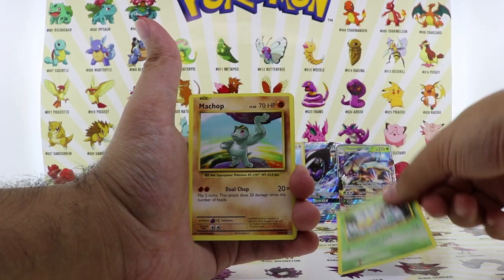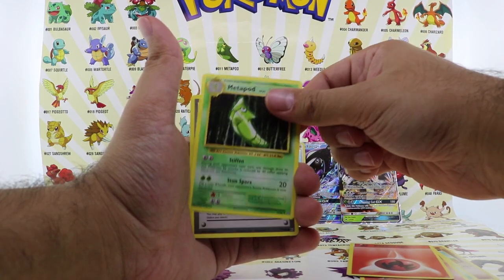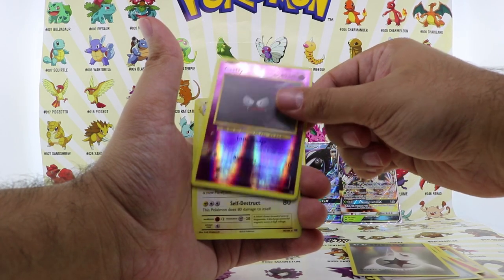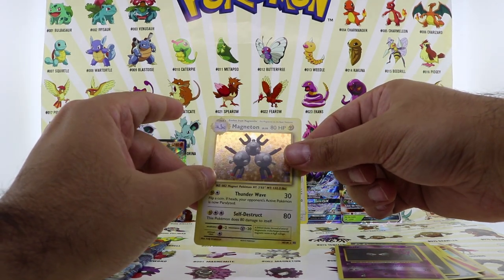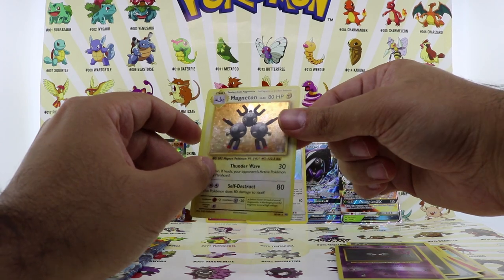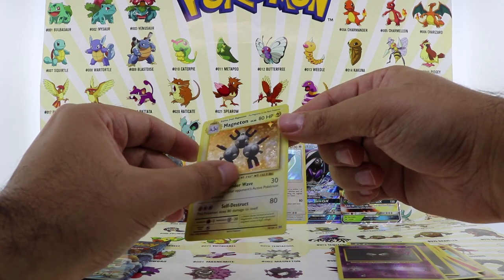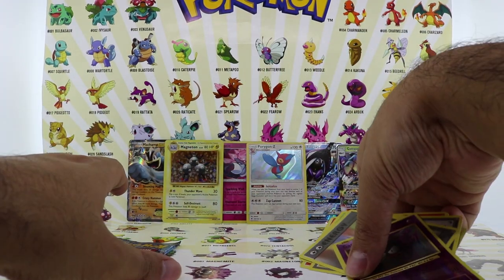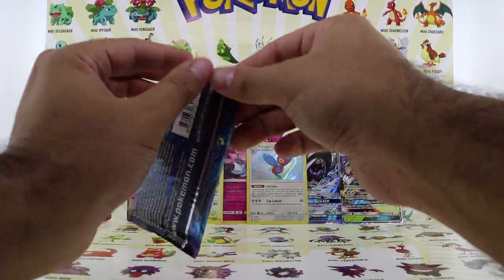So we're up to the Evolution packs — we got a Weedle, Machamp, Tangela, Vulpix, fire energy, Metapod, Charizard Spirit Link, energy card reverse holo, Gastly, and a Magneton holographic. What a beauty — I actually don't have this card and it definitely brings back a lot of nostalgia. Look at this Magneton hologram — it's got stars in the background, like a bronze hologram. Really beautiful — definitely a nice nostalgia card.